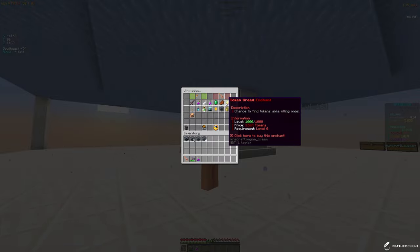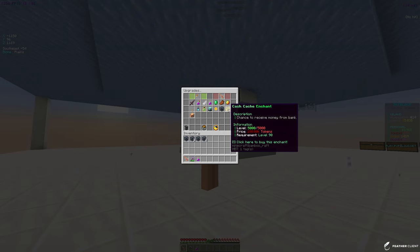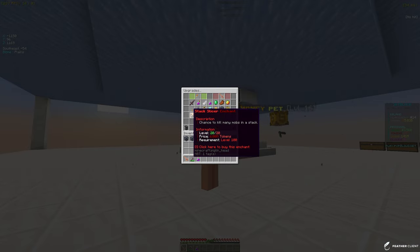The main enchant you want for money is token greed. For more tokens you want looting. You do want auto sell. Cash cash is probably one of the best enchants for money currently because every time you hit a mob you get around 100k to 400k, which is insane. There is also the stack slicer enchant which has a chance to kill many mobs at once.